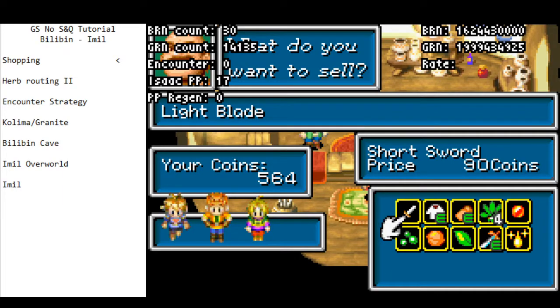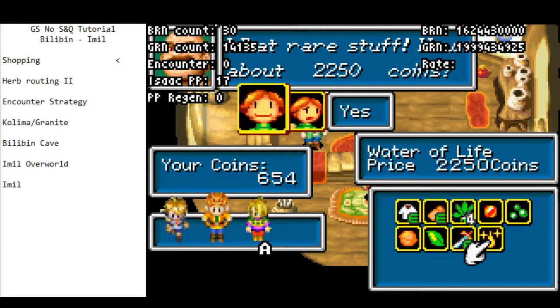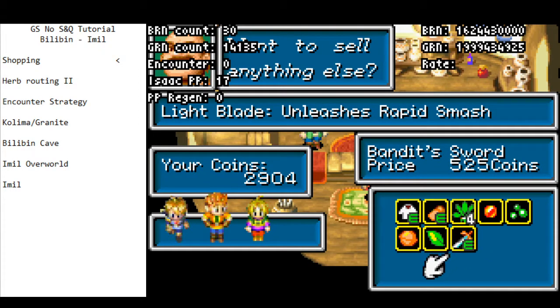First we go into the sell menu. We're going to sell the short sword because it's not equipped to Isaac. If you didn't equip the Bandit Sword earlier, you don't have to sell the short sword because we will be buying the broadsword and can sell the short sword immediately after. But since I equipped the Bandit Sword, I need to do this. Then we sell the Water of Life. Because I've equipped the Bandit Sword, I don't actually need to sell the Bandit Sword at this point.